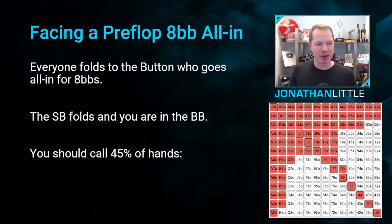Let's say everyone folds to the button who goes all in for eight big blinds — perhaps in the early stages of a tournament, they got shallow stacked. The small blind folds and you are now in the big blind. In this scenario, you should call with 45% of hands. These are all hands that are getting the proper pot odds to call against your opponent's all-in range, presuming your opponent is playing a good, strong game theory optimal strategy. If your opponent is going all in tighter than GTO, you should defend tighter. If they're going all in wider, you should defend wider.